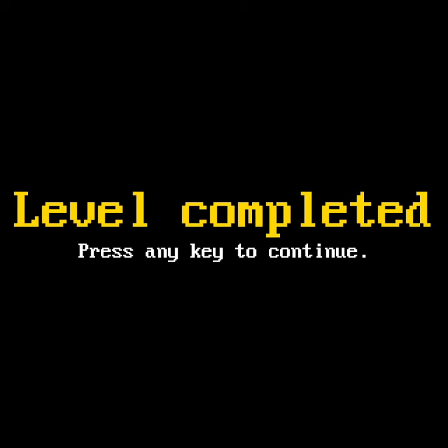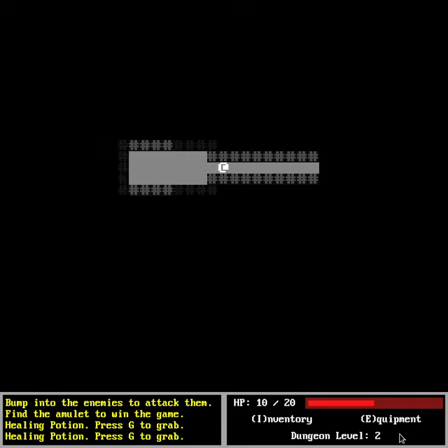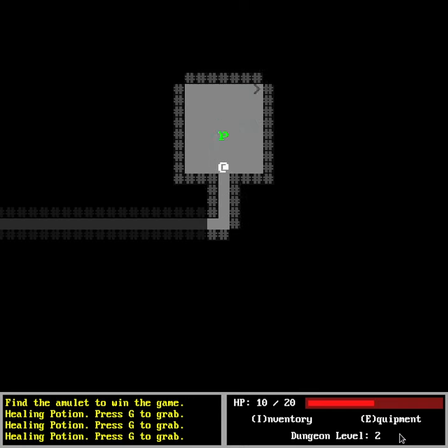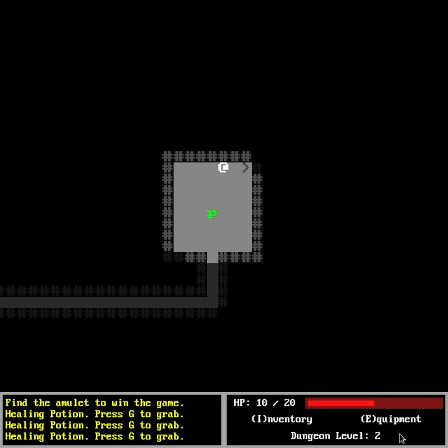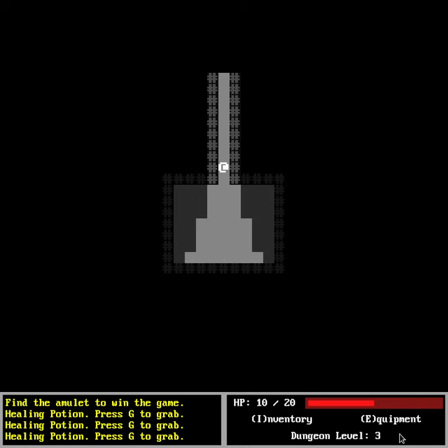Now it basically says 'level completed, press any key to continue'. If you do that, you go to level two, which you can see in the bottom. Let's go again — we can step again, 'level completed', dungeon level three, you can see on the bottom.